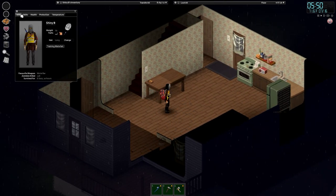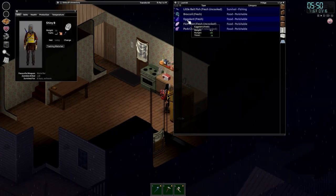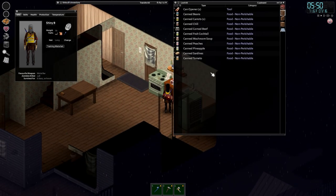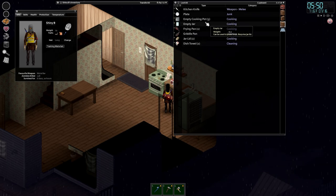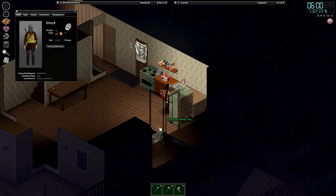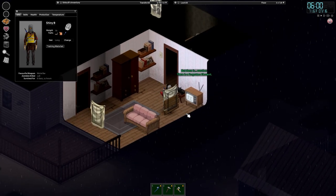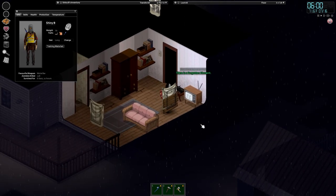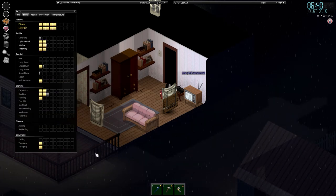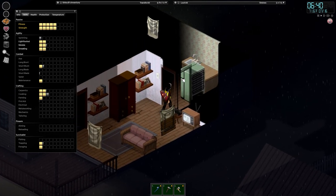Weight-wise I can see we've dropped down to 79. We need to keep a close eye on our weight, so I'm going to cook something up this morning and try to get some more calories into Shiny. Let's take advantage of this TV show and get some free XP — almost hit level three with cooking now.